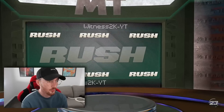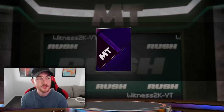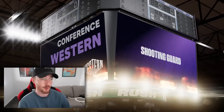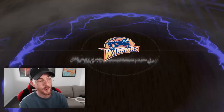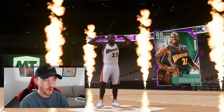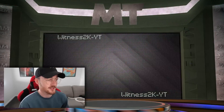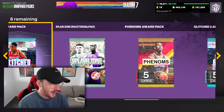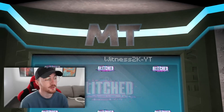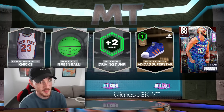We got the Rush pack — we want to see Bill Walton for sure, but all these cards are pretty mid. By the time you're watching this video it's gonna be J Rich and we would have already gotten the newer Rush promo, and those cards are even more mid. Let's open up the glitched pack — we got Ray Allen, let's go! We've got a glitched pink diamond Hakeem, not even gonna sell for a lot, and a ruby from the promo.